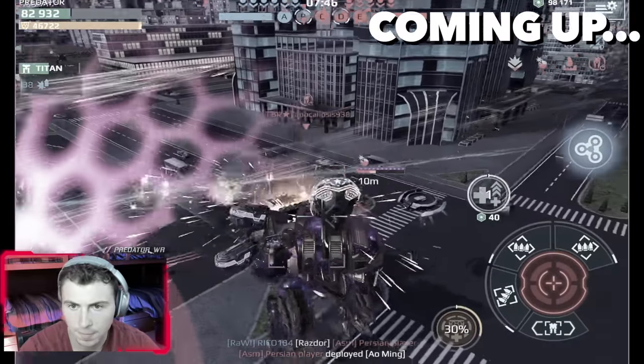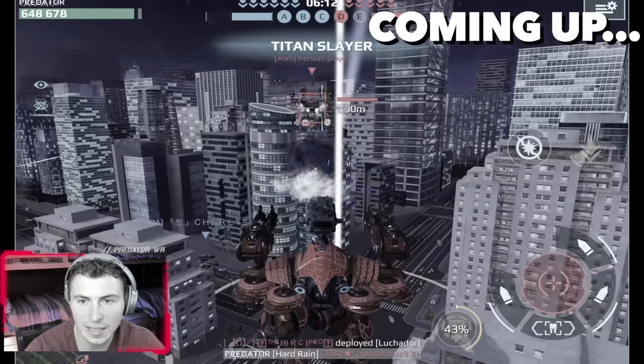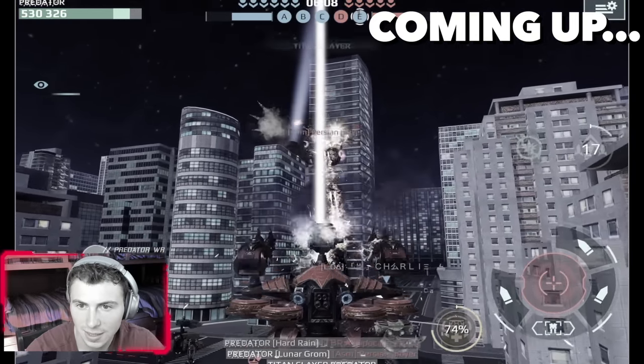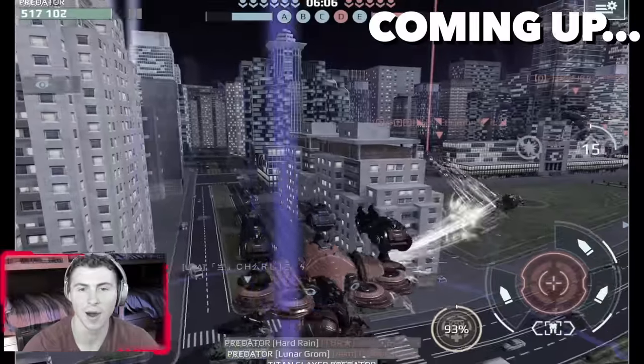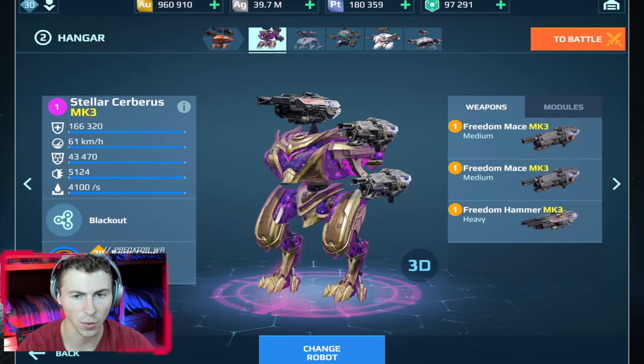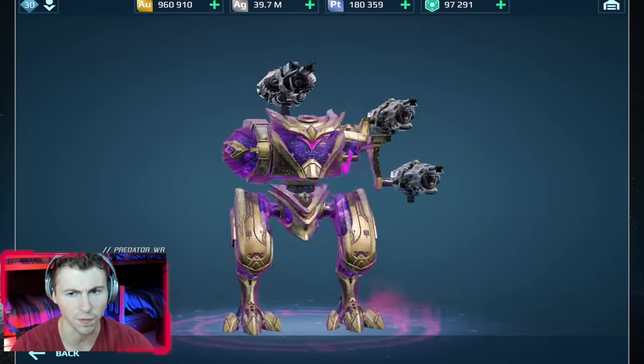Boom, double kill! Titan slayer — even at 300 meters the range is sick. Boom, titan slayer. We are bringing the Cerberus to life in Champion League. If you haven't noticed, we're in a different room — the other room is literally under construction for a couple months. We'll see if this room works. There's literally bunk beds behind me and the lighting might be weird, but we'll figure it out.